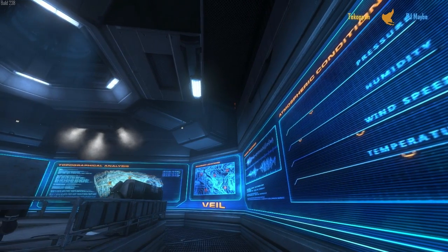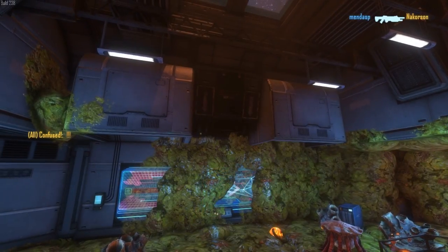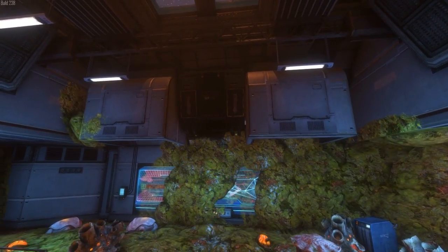Vale has received some balance tweaks. The small ventilation shafts in topographical have been sealed. The vents giving access to Nuttagrin now have some cover, making it a little easier for aliens to attack and harder for gorges to bile bomb the room.